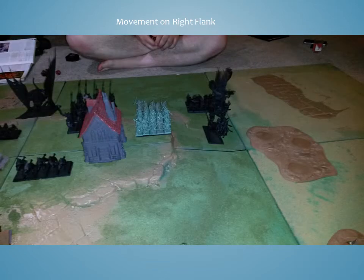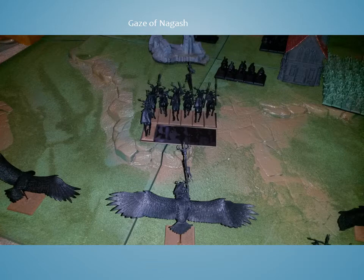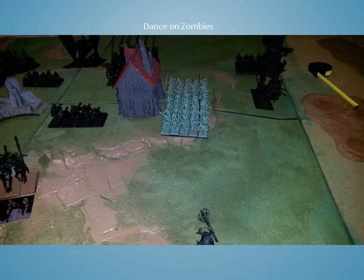Movement on his right flank consisted of pushing up the Mortis Engine and falling behind by his bunker. Going into the casting phase, Vampire Counts got 12 dice and Wood Elves were left with 7 — got one channel. He cast the Gaze of Nagash from his Vampire Lord onto my Wild Riders, killing 5 of them. I could have dispelled this and also had the ability to add dice equal to the amount cast by the caster, but I never used that. I could have saved the lives of 5 Wild Riders had I used it.